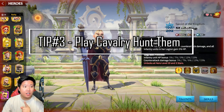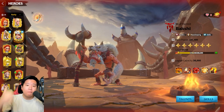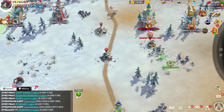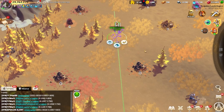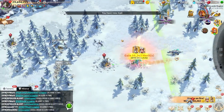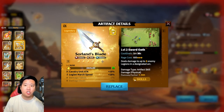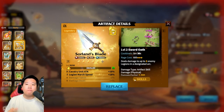Tip number three focuses on one of my favorite marches in the game: cavalry. With cavalry, you can increase your merits fast by hunting players in the map when they're farming, because you can move fast. If you're playing cavalry, you can use a cloak of stealth to hide and attack other players before they know you're coming. Another artifact I'd recommend is the Sword Lens Blade, which gives you marching speed to move from point A to point B much faster. Hunting with cavalry will give you a significant boost to your merits for the week.